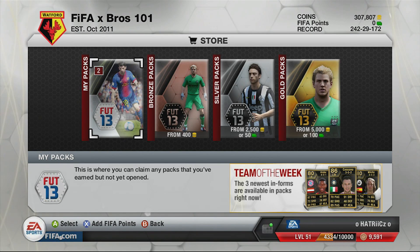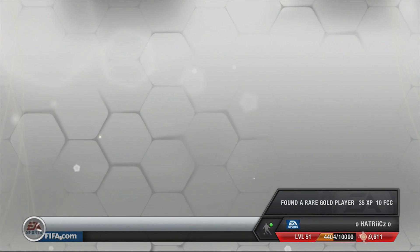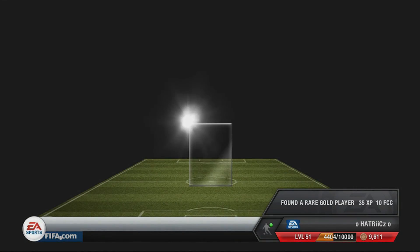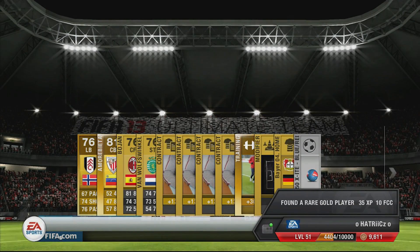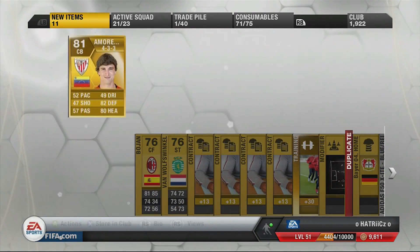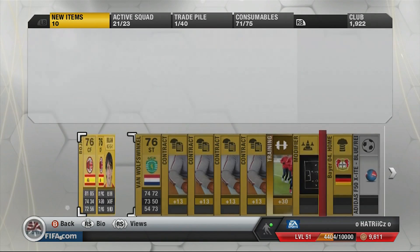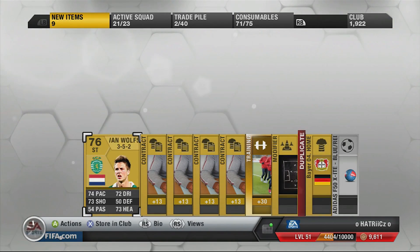What up guys, this is episode 10 of my FIFA pack opening series. We got my two free packs as usual. This is a pretty decent pack — got two rares. We got Bohan from AC Milan and a fitness card as well, which will sell for a little bit, but I'm gonna keep those because that's what I end up doing.